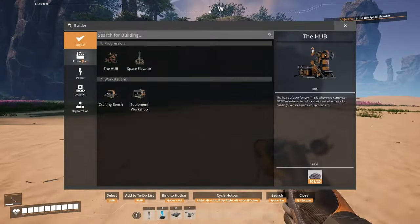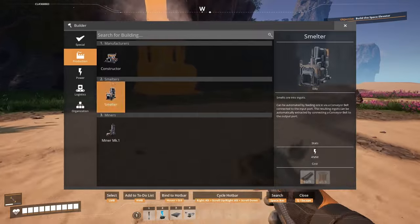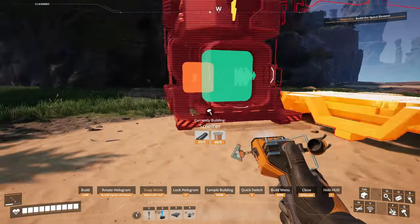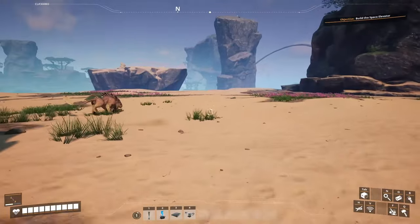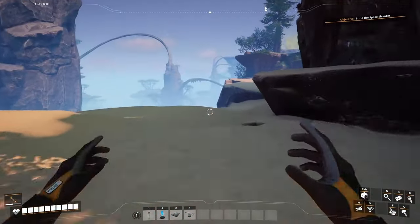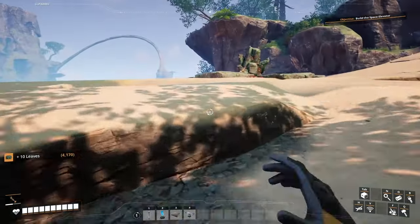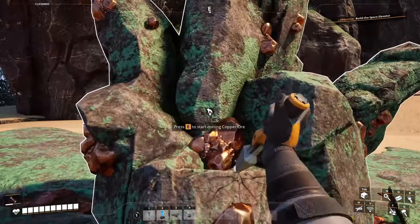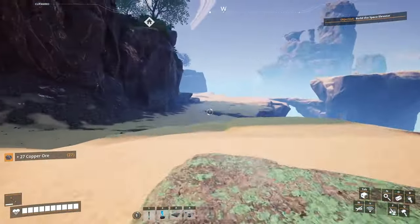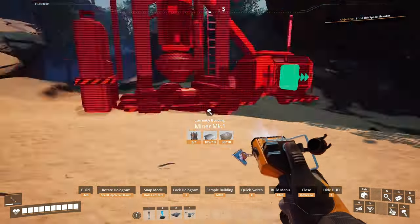Let's start placing down some production. We're gonna have a mark one miner here — this will give us some ingots to start. Then from those we'll make some things happen. I also want one on the copper on the other side. I think logistics should be the first milestone to unlock, and then base building after that.